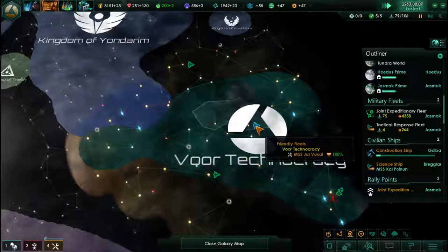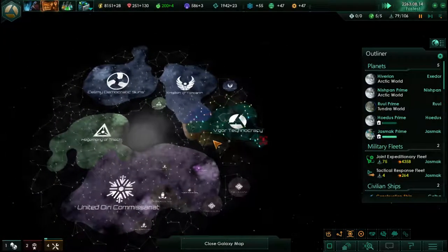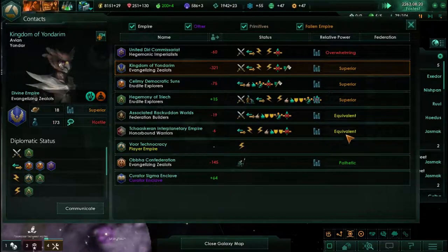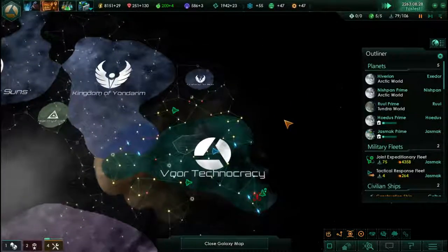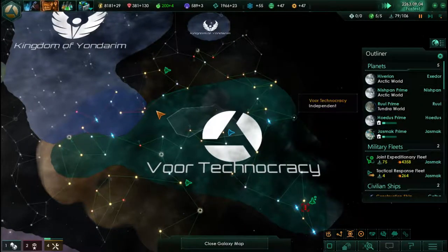Hey folks, how you doing? Durn D back with us with a new one of our Let's Play Stars 1.9 Humanoids! We got a little section of the galaxy here. We're not that strong, but we're working on that. We got cruisers unlocked now, so that's hopefully going to let us catch up.